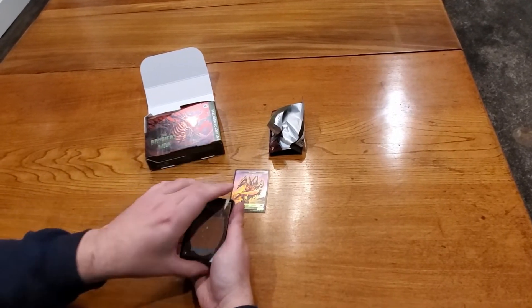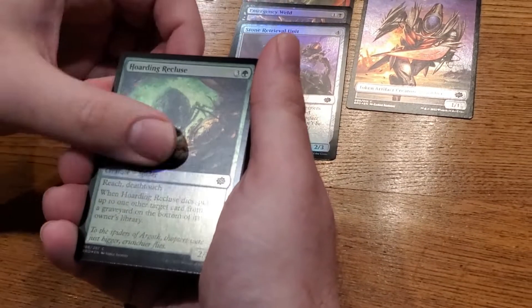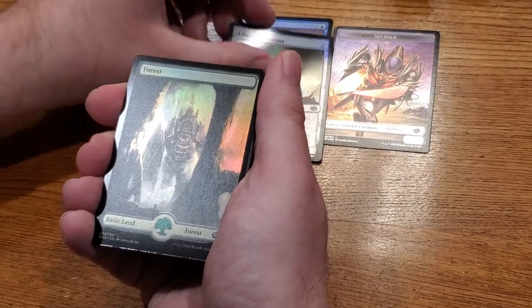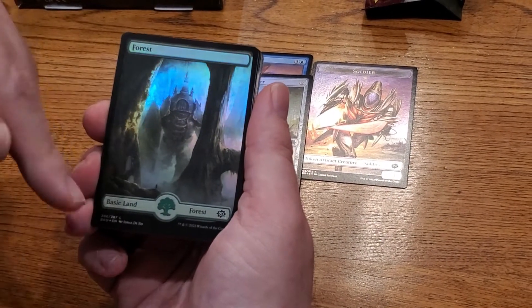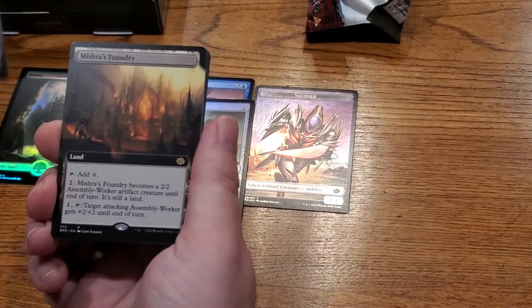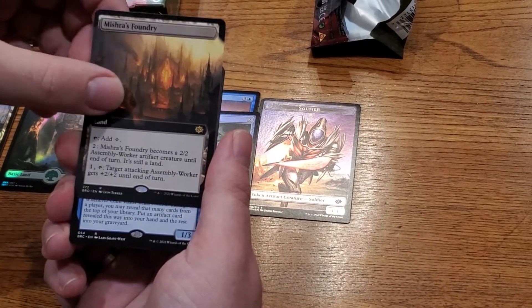So you get a foil token and some foil uncommons from the set. I'll gloss by the commons and uncommons — usually there's not a whole lot there. Unearth is back as a mechanic in this set. One of the things you'll see in these collector boosters is each one will have a land with a mech on it — mech lands, really pretty. First rare is a Blast Zone, a reprint in foil, and Mishra's Foundry — a brand new land that's a throwback to Mishra's Workshop, beautiful full art.